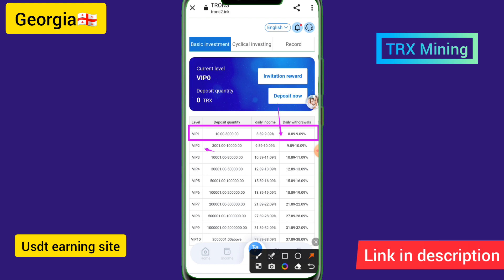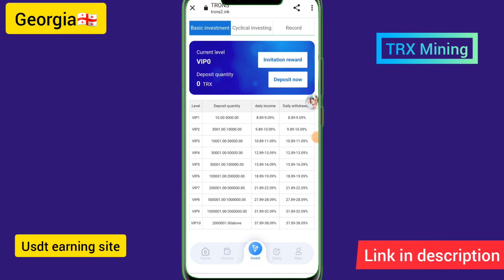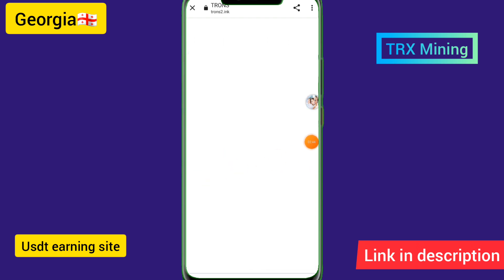If you upgrade to VIP2, you can earn up to 10 percent per day. The higher the VIP level you upgrade to, the more income you can earn. Check the VIP 10 details — upgrading to higher VIP levels gives you a lot more income.